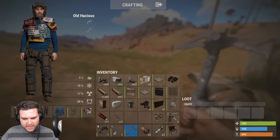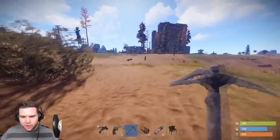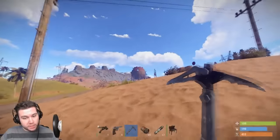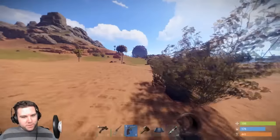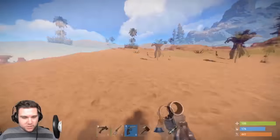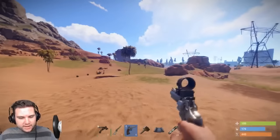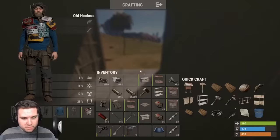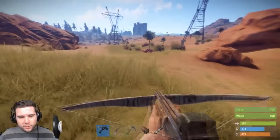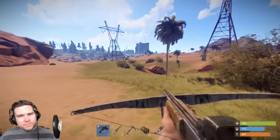Found a Python — absolutely taking that. Need some more ammo and should hit up Dome for pistol bullets. Building the base — right here is perfect: close to the recycler, the road, Launch Site, and Dome. Also, there's no upkeep on the server so you don't have to worry about constantly farming. With an official base set up, let's go hit up Launch Site right now.